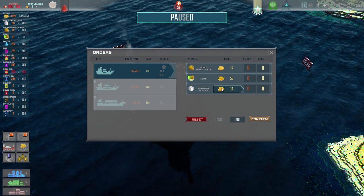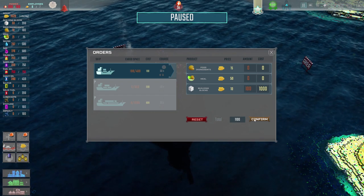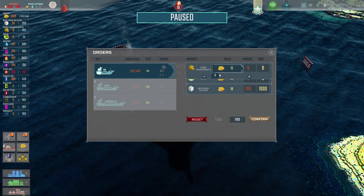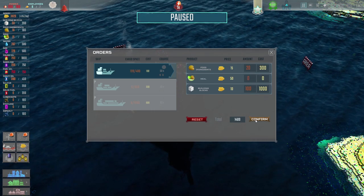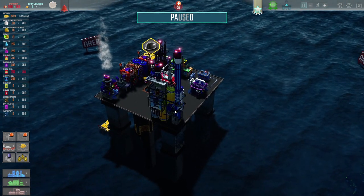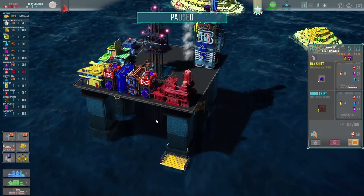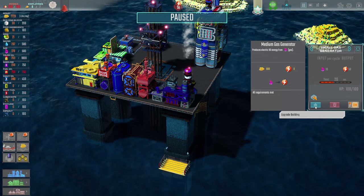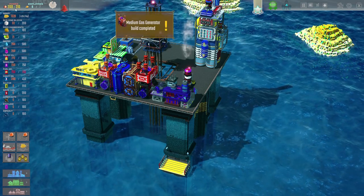Let's grab 100 building blocks - that's going to cost us 1,000, so 1,100 with the shipping cost. We've not got many food ingredients either, so let's just grab 20 of those for now. That'll do - 1,400 of our money on basic things. We want to upgrade the power thing. How do we upgrade you? All requirements are met - going to cost us 600 monies. Do that, upgrade that. Now we've got a medium gas generator, which means that thing can now function, which is good.